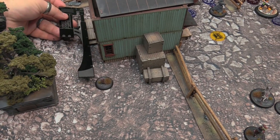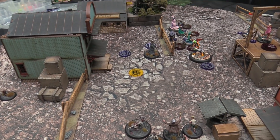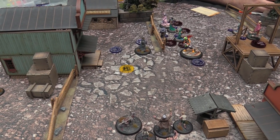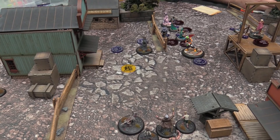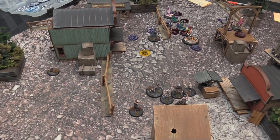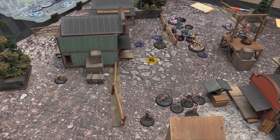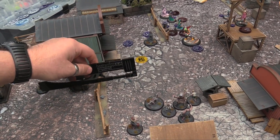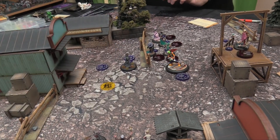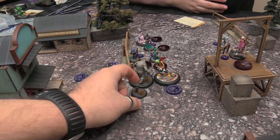A rat activates and runs. Looking at a play — using Infectious Melodies from Nyx, this rat gains Fast at the beginning of its activation but sacrifices itself at the end. It goes 8 inches then 7 more inches, putting it right next to Killjoy. Then it dies, and Killjoy is placed — he pops off the buried condition. Killjoy engages all three nearby models.